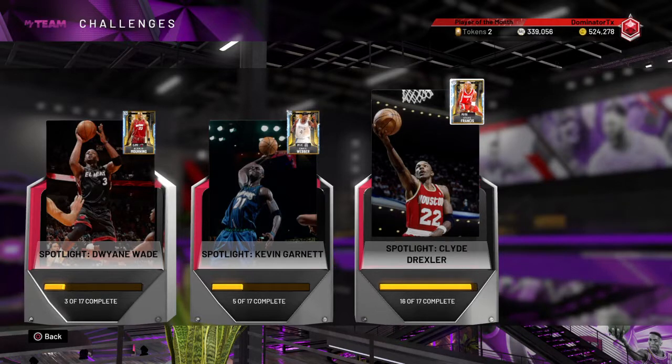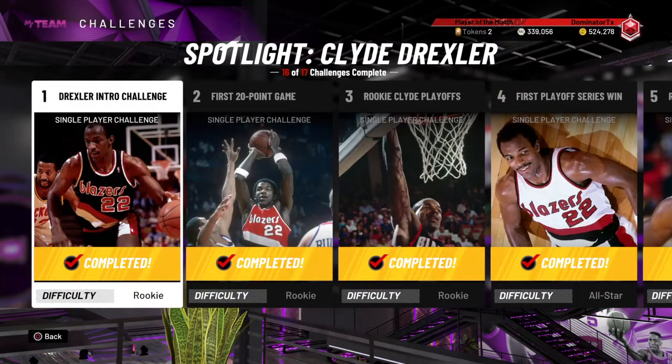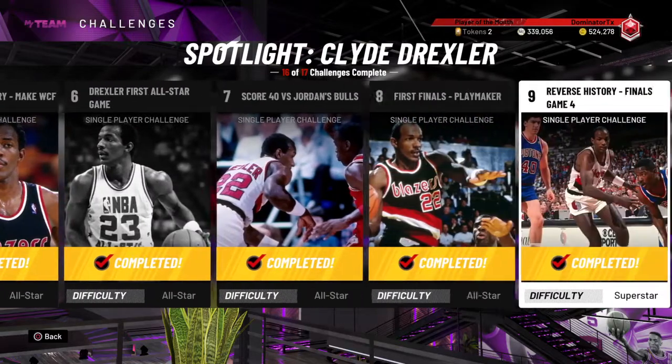With Dwayne Wade, Kevin Garnett, and then Stevie Francis at 95-rated diamond, I thought that would be worth my time and effort, so I've been working at it steadily. From the very first game, it's really easy to win because it's rookie difficulty, and you get an evolution card Clyde Drexler, then several different things you have to do throughout.